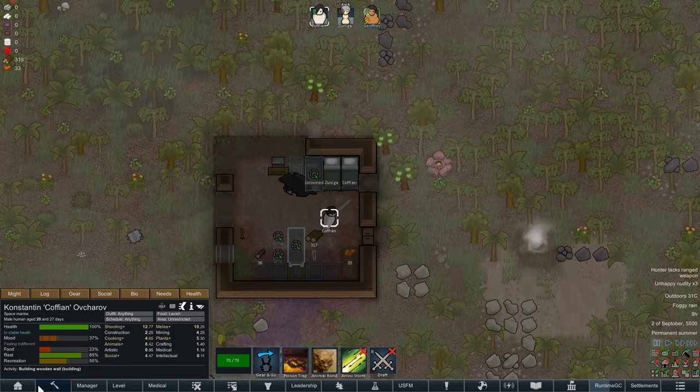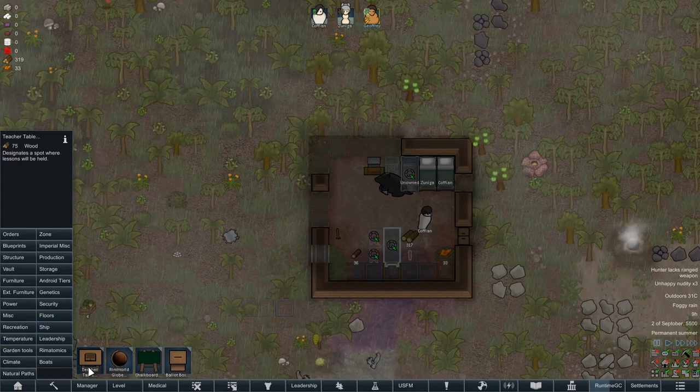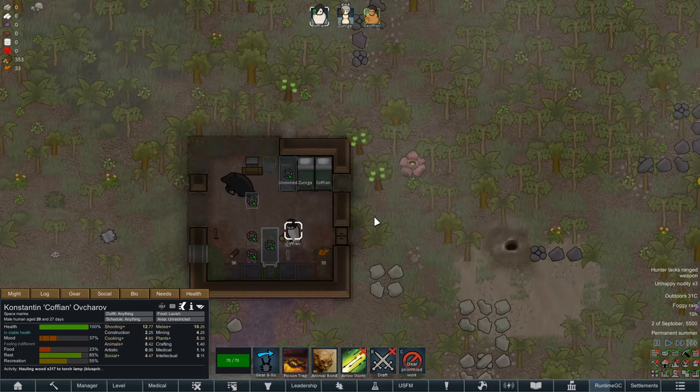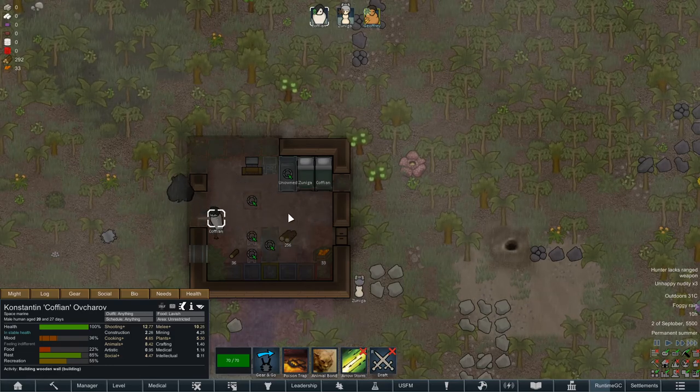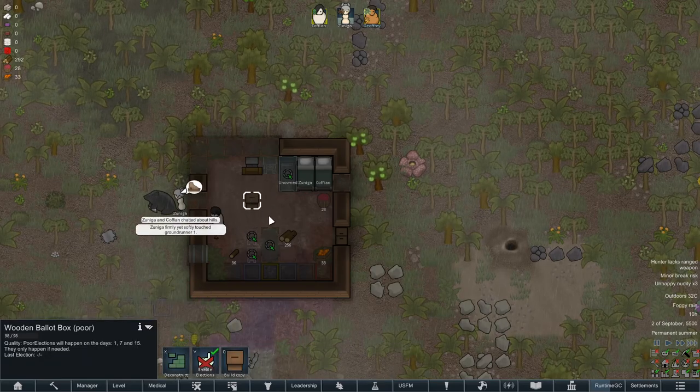Day 2 break — crazy. What we do need to do is get some leadership going, so we'll get a ballot box and put it here. We'll get him to work on it so that on day 7 we're ready.